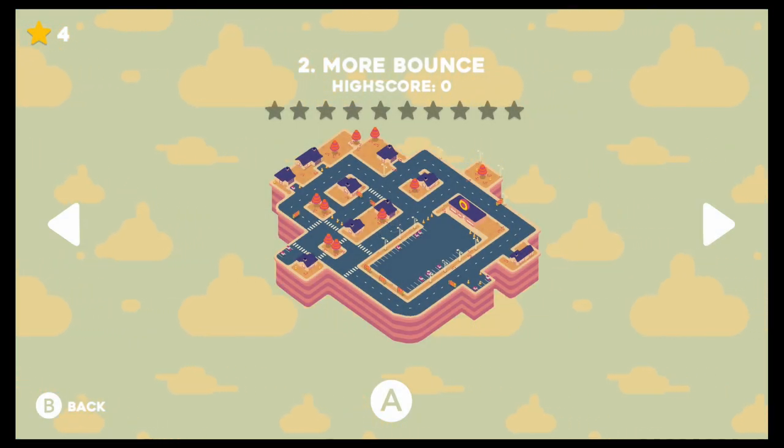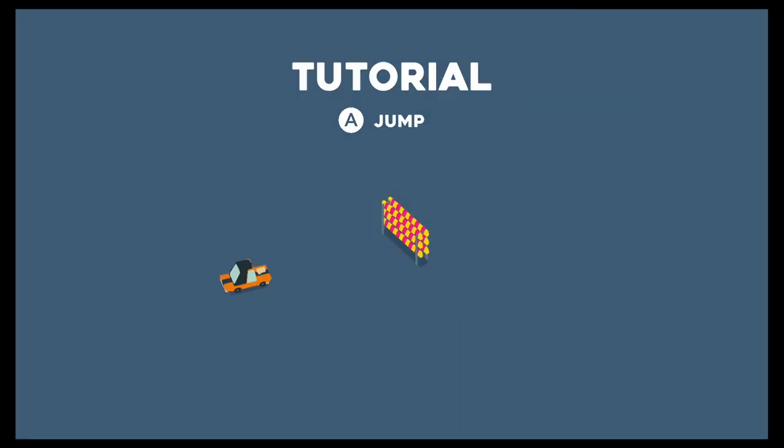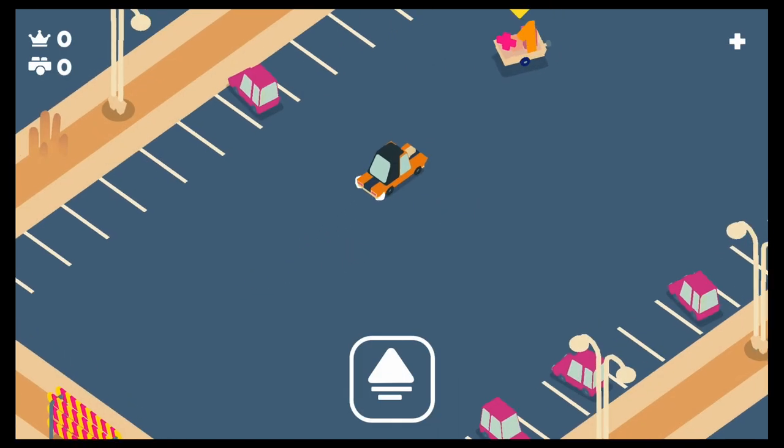Stage two - more bounce. Let's do it. This one we have to jump over 10 obstacles. So we can jump now - A to jump. That makes sense. Oh, that's cool.